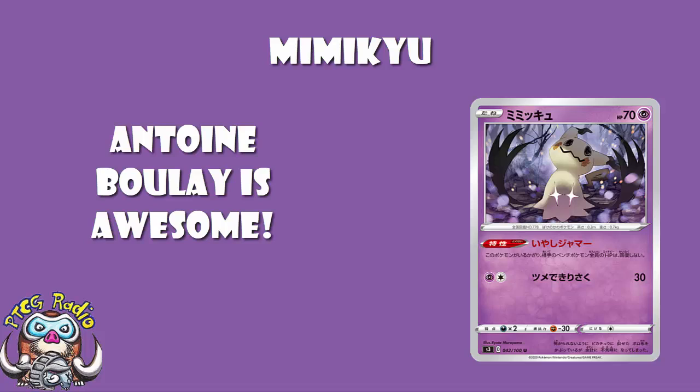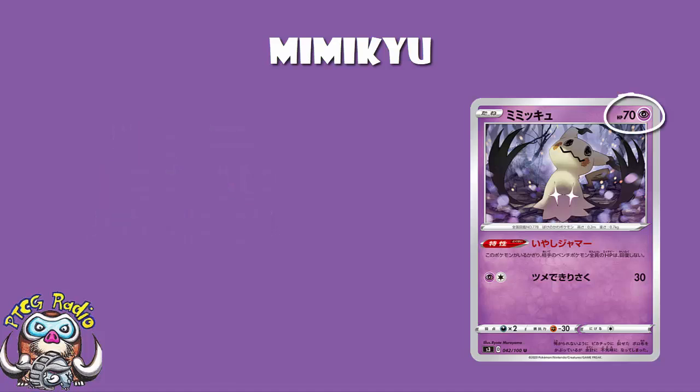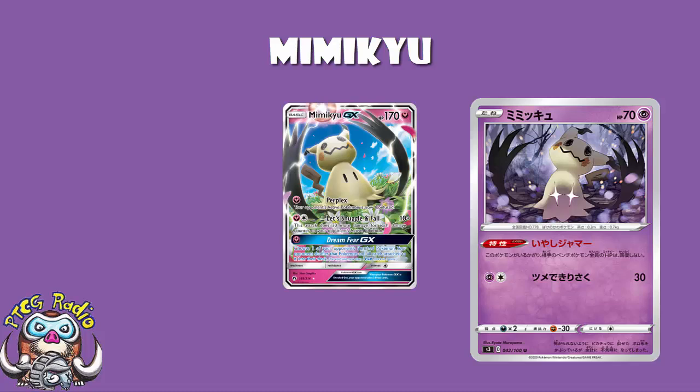Starting with the basics, it's got 70 HP. 70 HP is abysmal — absolutely tiny, and you're not gonna survive many hits at all. To be fair, they all have 70 HP; not the GX obviously — the GX had more than that, although to be fair it was 170, which was still low for a GX. So okay, the HP is very very low but we kind of expected it.